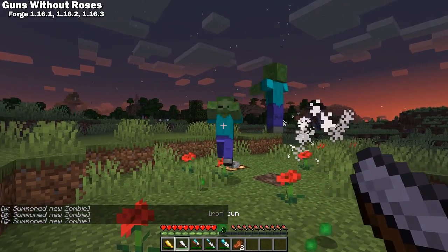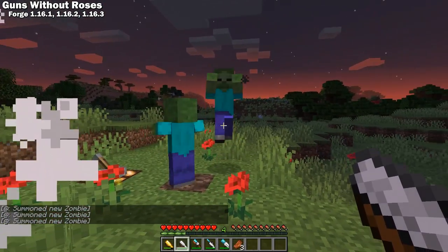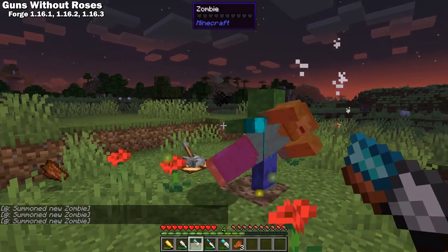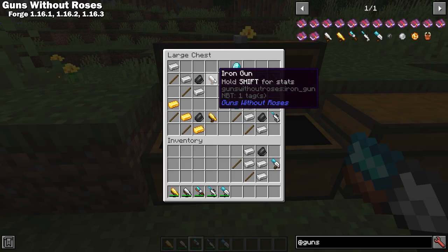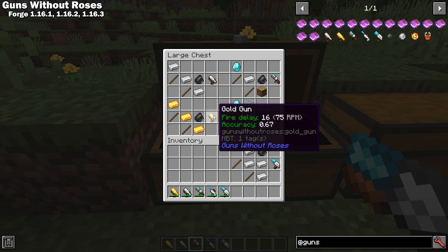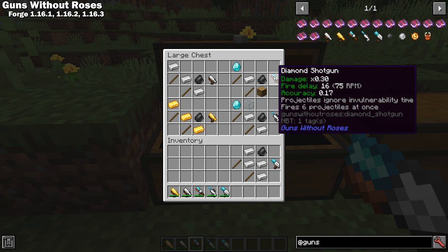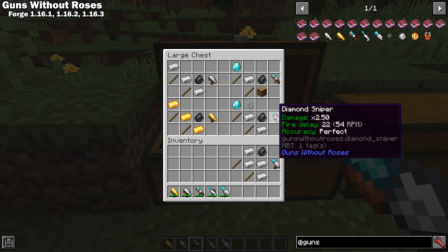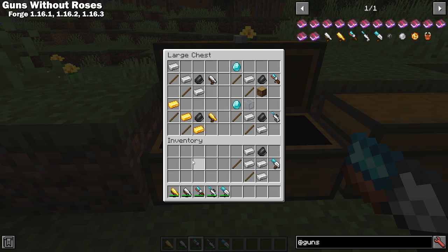Guns Without Roses is a Forge 1.16 mod that adds a few simple Terraria-like guns to Minecraft. Currently it adds five types of guns: Iron, which is just a good basic beginner gun; Gold, which has lower durability but good enchantability; Diamond shotgun, which fires a spread of bullets and is good for short range; the Diamond sniper, which fires accurate high damage bullets; and the Diamond gatling gun, which fires a stream of bullets for continuous damage.